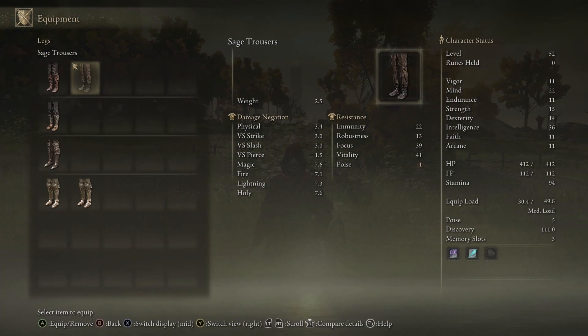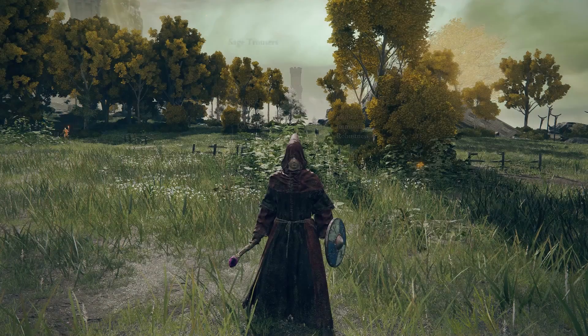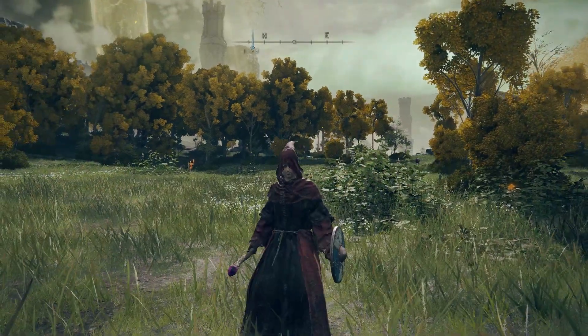Finally we have the sage trousers versus the astrologer trousers. The astrologer trousers are better overall, but the sage trousers are actually better for holy negation — 7.6 versus 7.4 — so technically the sage trousers are better in that specific area. But if you just want to wear the whole set together, you can go for it.